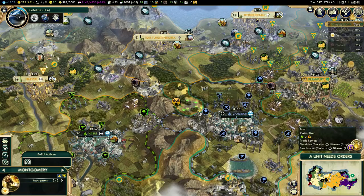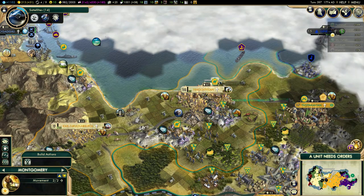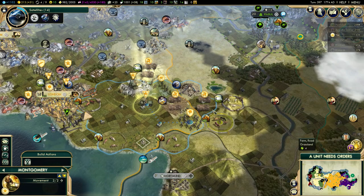I'm also thinking about using a Great General right here near Zanzibar to get this uranium. I don't need uranium for anything specific, but having some would definitely help. Where's my actual closest Great General? There he is, so I might use this guy. I should be able to start a Citadel right here that's next to my border, so I think I'm going to do it.